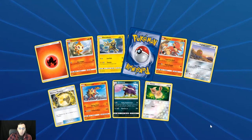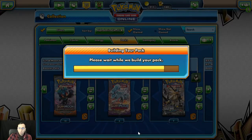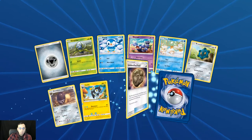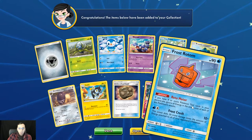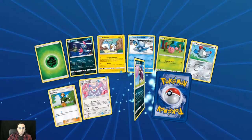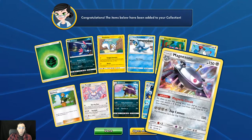Reverse holo Eevee and the Alolan Sandslash with that Spike Armor that costs zero energy. Reverse holo fairy Tapu Lele. Reverse holo Empoleon and then another holo rare Magnezone.